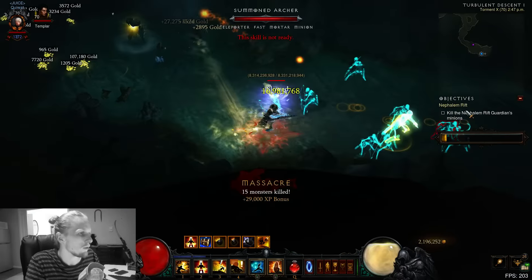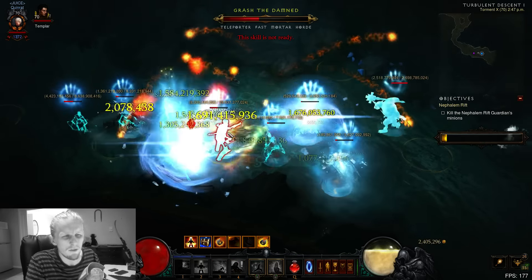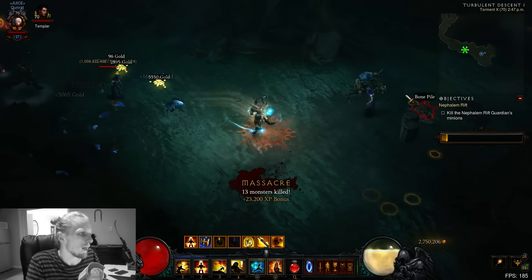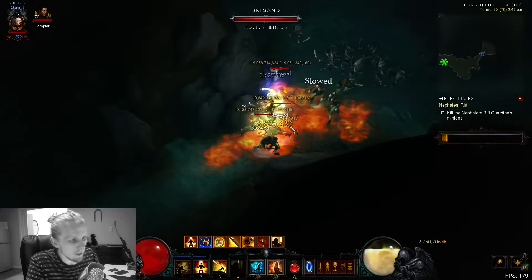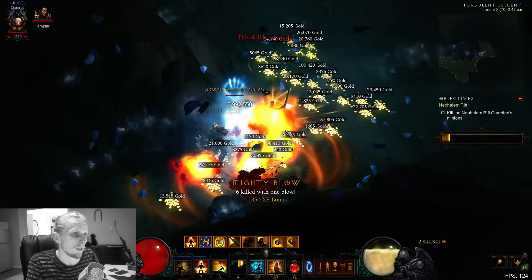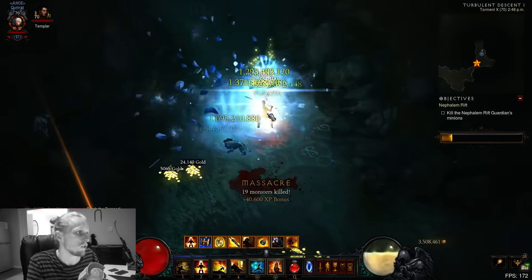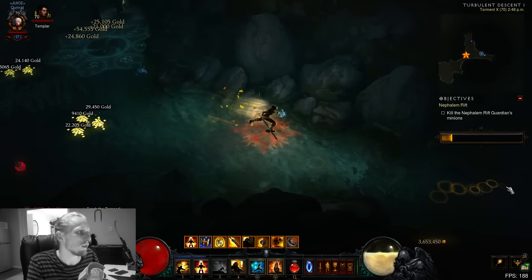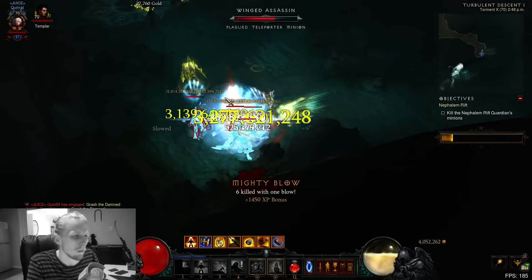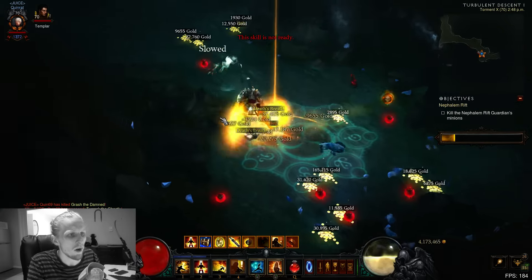I've combined Boon of the Hoarder with the Gold Wrap. This is an old trick dating all the way back to maybe Season 1, when Boon of the Hoarder was first implemented. This is basically what allows us to stack enough toughness to make the Yuliana set really, really powerful. You can see I can literally AFK Molten at Torment X - without that combo you'd just be one-shot. Torment X is about equivalent to Greater Rift 45, so stuff does hurt quite a lot.